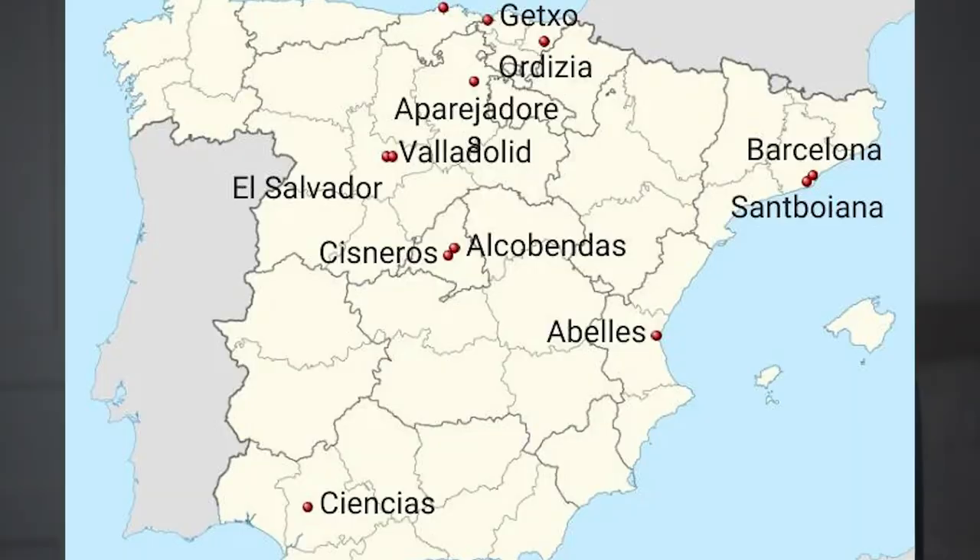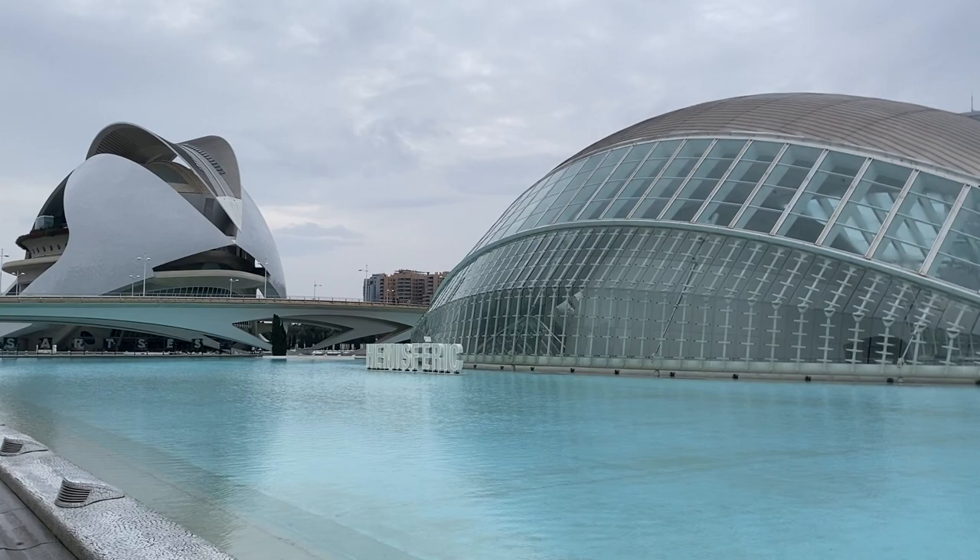Once you've chosen your league, you need to identify the clubs within that league, whereabouts they're situated, and which one you think will be best for you. Traditionally, there are four main rugby-playing regions within Spain: the city of Madrid, the city of Valladolid, Catalonia, and the Basque region. Definitely worth weighing up your options within those regions.